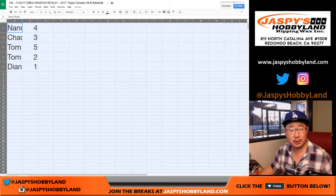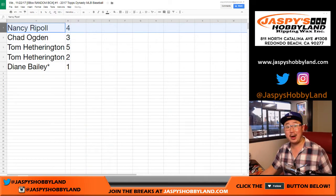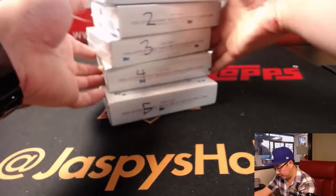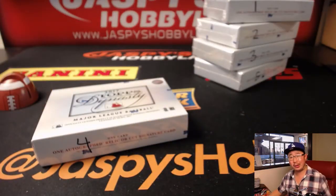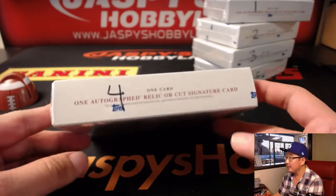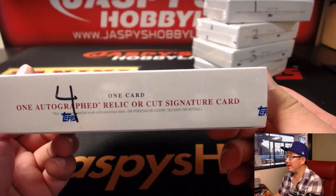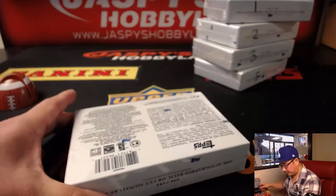So we will just go from the top. Nancy, box four — good luck. Dynasty, as everyone knows, is a super high-end set. Looking at one autograph, relic, or cut auto signature card. Crazy stuff. Good luck.